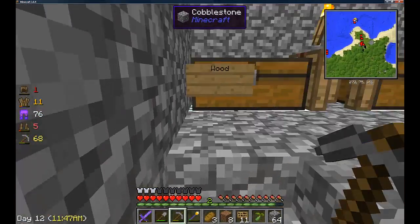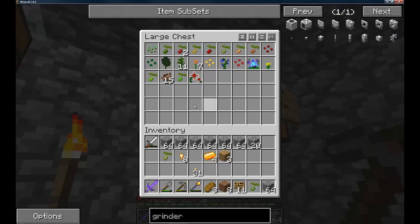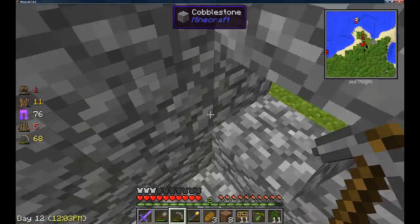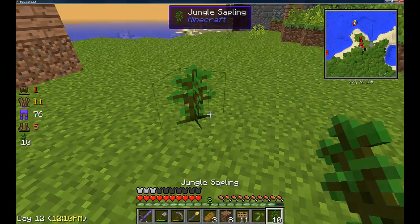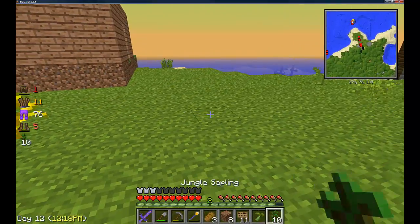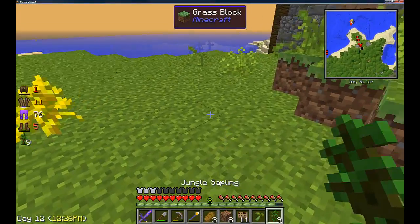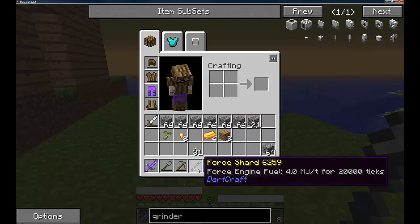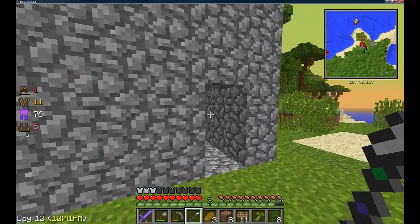I'm going to run up and grab some saplings. I'm not sure if you can do it with jungle saplings — I'll try it because that's all I've got; I've only ever done it with oak and spruce saplings before. I'll plant one there and — there we go, we have a force sapling! I'll just make the most of this force rod and use it up because you only get three uses. And then I'll get a force shard.